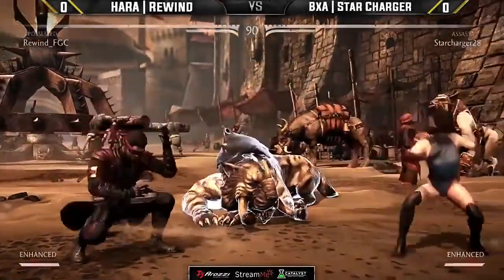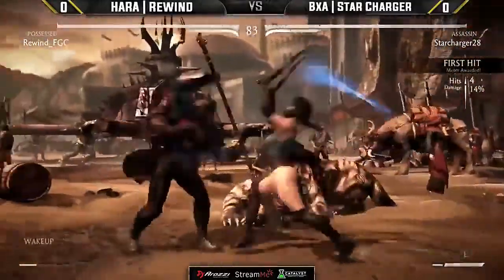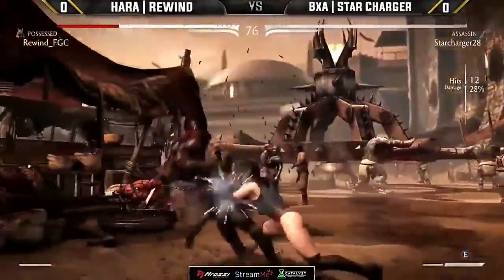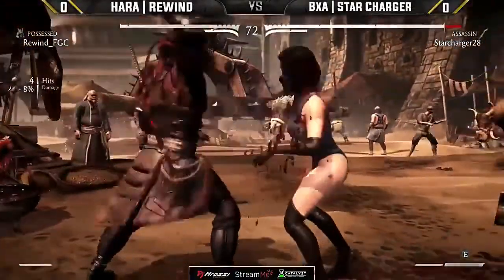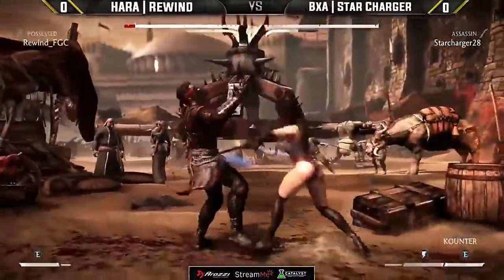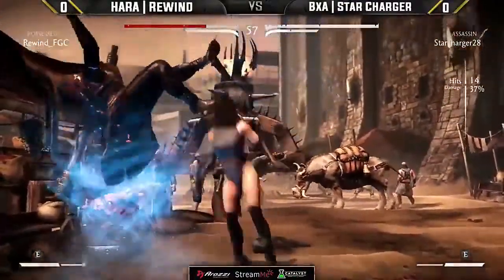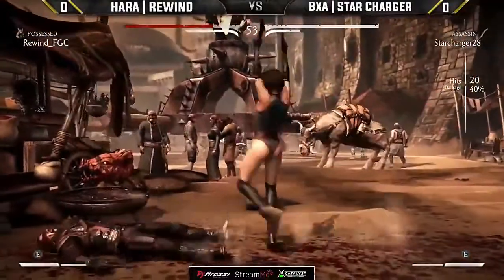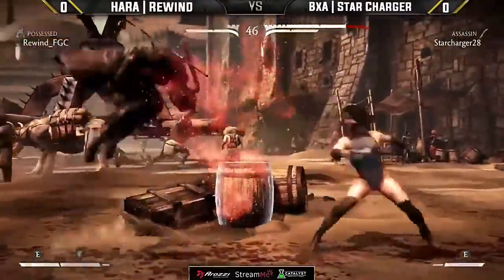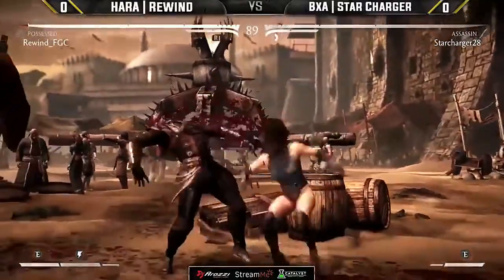Star Charger is knowledgeable in this matchup, we just have to see how he executes it. Right off the bat he's scouting out that EX overhead and always buffering the EX rising blade just in case Rewind decides to get cheap. Rewind goes for a forward grab, keeping Star Charger in the open space — maybe trying a more zoning-oriented playstyle. But a clean jump-in from Star Charger gets a nice chunk of damage, into the standing three — 40% damage there. Keeping the distance, not even going to challenge the anti-air. He walks back into the anti-air — brilliant stuff by Star Charger starting off just as solid as we're used to.